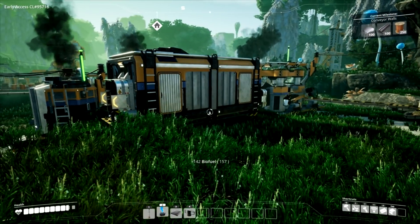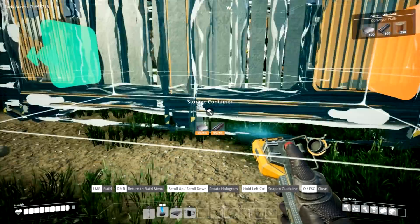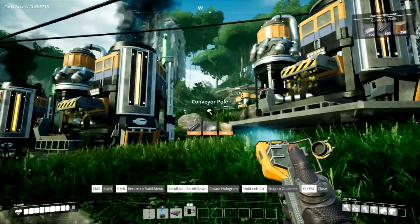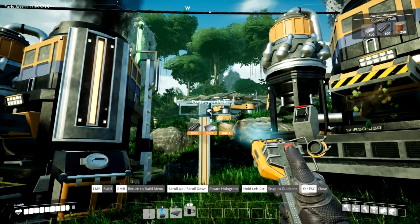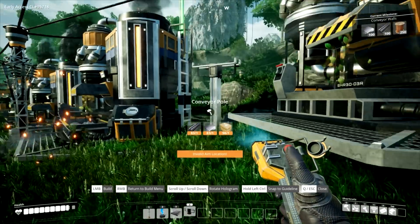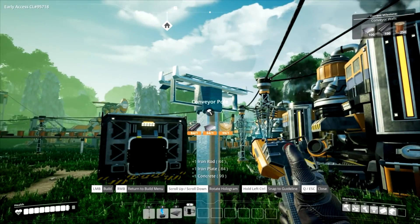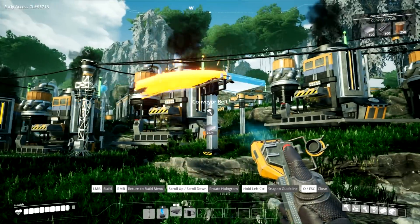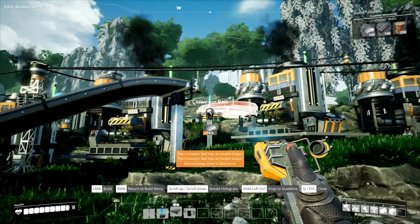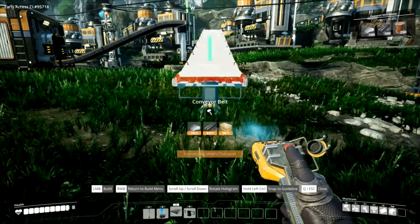One thing I want to do is get a better storage for this. We definitely need our biomass storage facility to be down here in front of the containers. Can we wrap our conveyor belt around here? There's no way to connect a conveyor belt directly into these things.